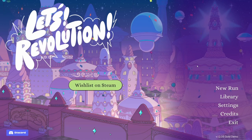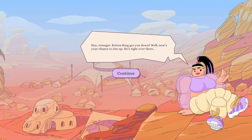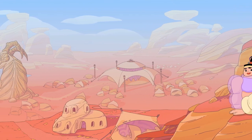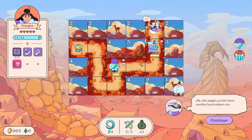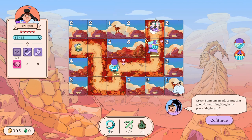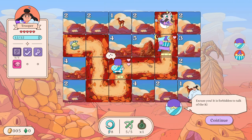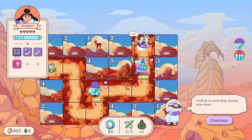Hello and welcome back to Let's Try. We're trying Let's Revolution - as I understand it, this is a tile placement roguelite. 'Rotten king got you down? Well now's your chance to rise up - he's right over there!' 'Where? Where is he?' 'He's in that submarine.' 'Oh, who might you be? Does another loyal subject wish to kiss my ring?' 'Gross. Someone needs to put that good-for-nothing king in his place.' 'Excuse you, it is forbidden to talk of the king in that tone.'